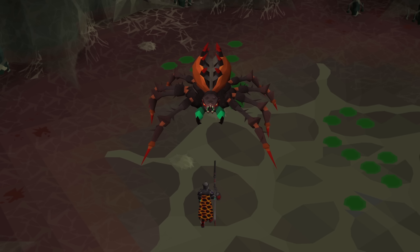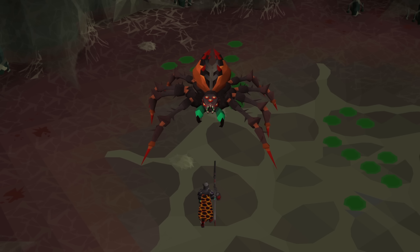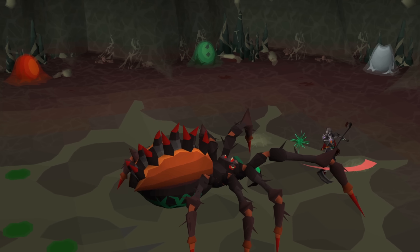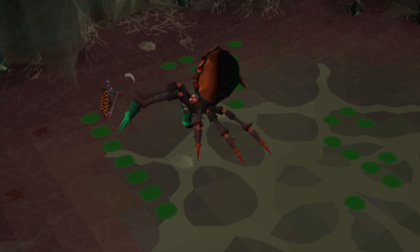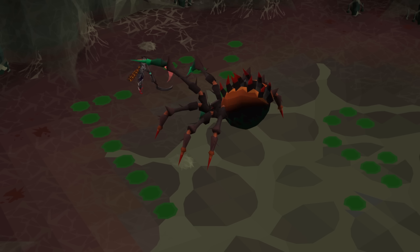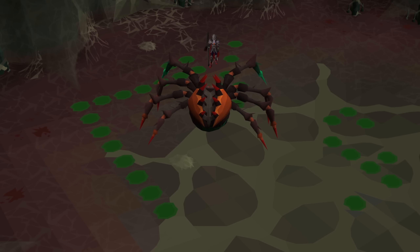Araxor, of course, boasts some fearsome attacks of his own, and the fight will ramp up in intensity as you continue to reduce his health. Unlike the Alchemical Hydra, this enrage phase doesn't require any counting, which is a huge plus — I'm playing a video game, I'm not looking to do math. The fight's simple enough, but you'll need to be well prepared, so stock up on some good food, combat boosting potions, and some anti-venoms before heading into the lair.